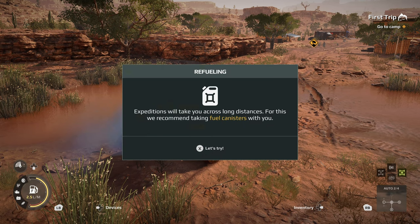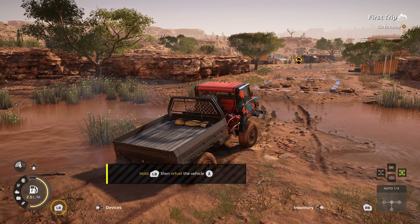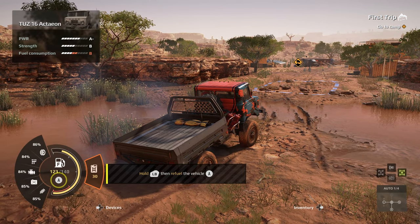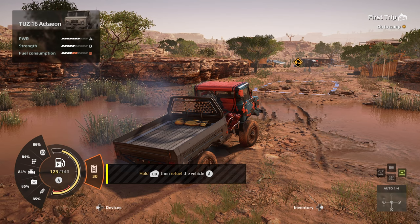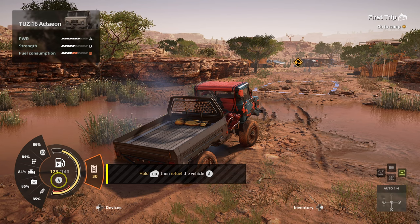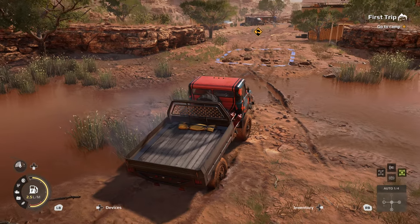Refueling: expeditions will take you across long distances. For this, we recommend taking fuel canisters with you. Hold LB, then refuel the vehicle. Once we press LB, it'll bring up that part of the HUD. For fuel, we've got 30 litres and a capacity of 140 — we're down to 123, so we press A. We've stuck 10 litres in there. Seems to be fine, no shortage.